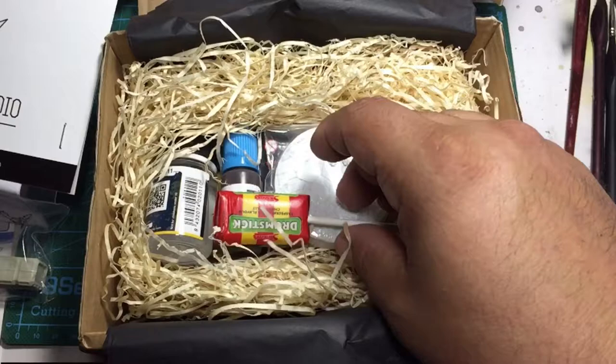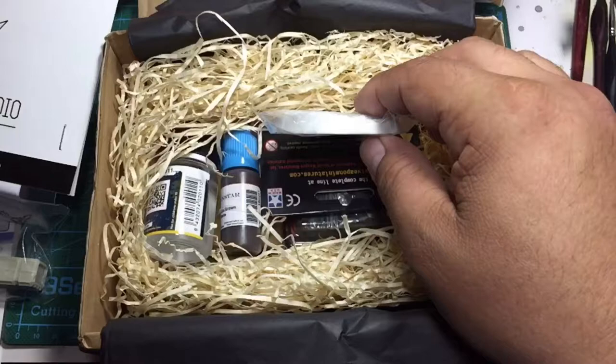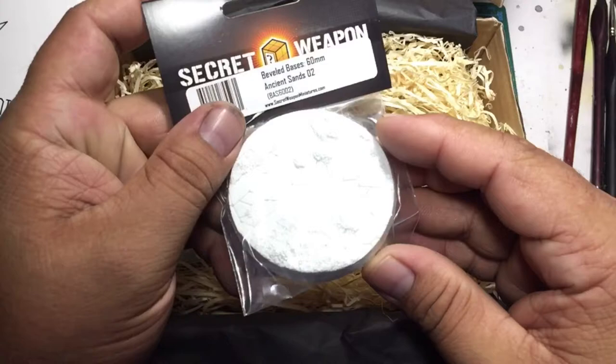And then we have our candy. And then the base is Secret Weapon — this is a 60 millimeter ancient sands base.